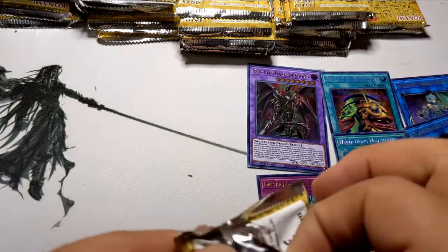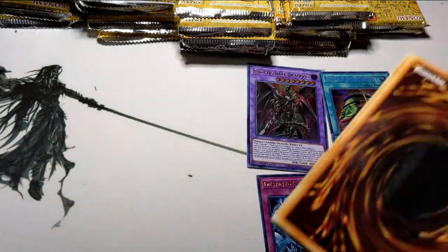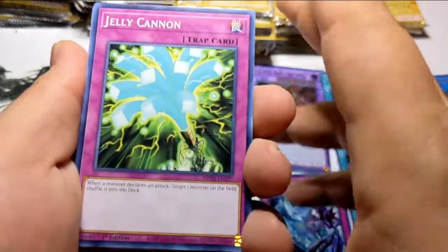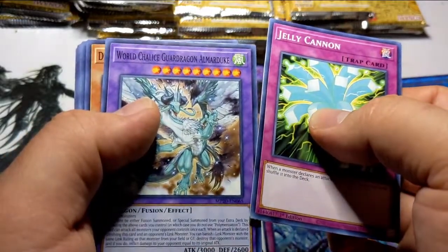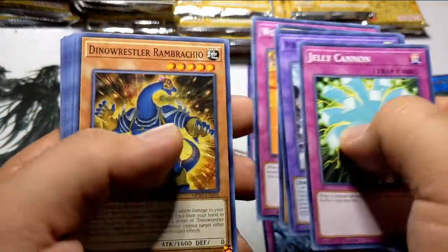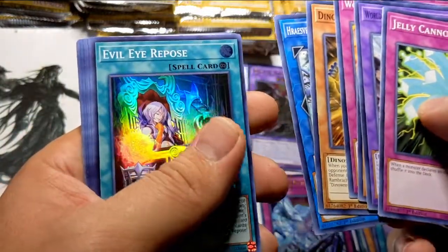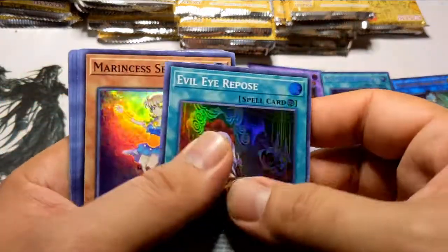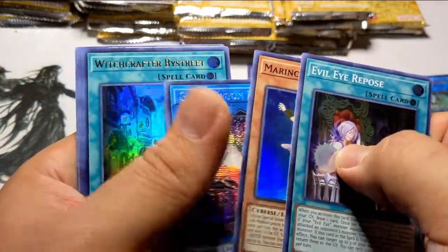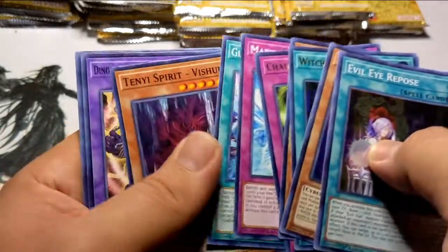Coming up on the next pack — what do you think is going to be in here? You think we're going to get anything crazy? IP Masquerena, Pot of Extravagance, Borrelsword, Savage? Well, only one way to find out. Jelly Cannon, love some of the artwork on these cards though. The Desperate Doomed Eagle. My homie needed an Evil Eye card — just forgot which one. Marine Cess Seahorse, another Pisty — I don't even think I need this one. And that's it, nothing much else.